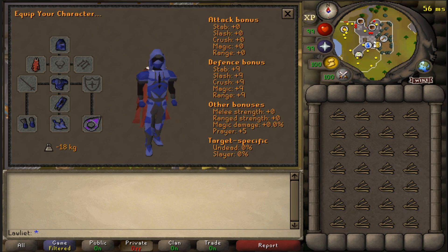As for the gear setup, I will be wearing my full graceful along with the max cape. Really you'll just be wanting to wear whatever weight reducing clothing you have since you will be doing a lot of running. I am also bringing the explorer's ring 4 because it does give 3 full stamina refills per day, so that will come in handy in case we run out of stamina. For the inventory, you just fill it up with the jute fibers that you will be turning into drift nets.